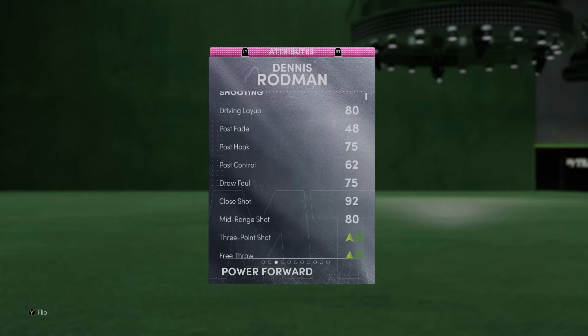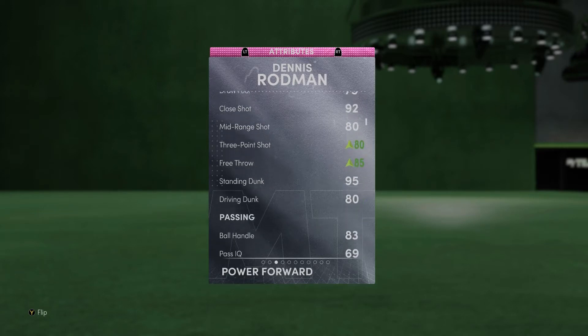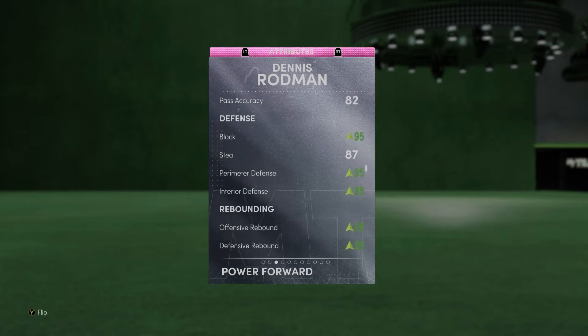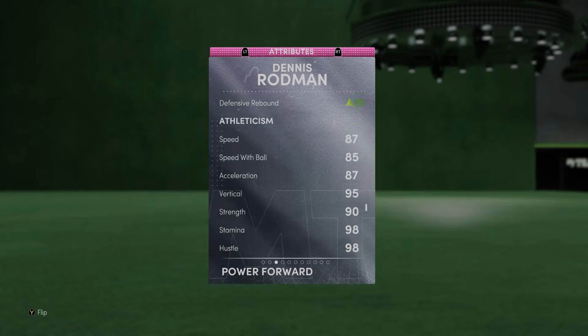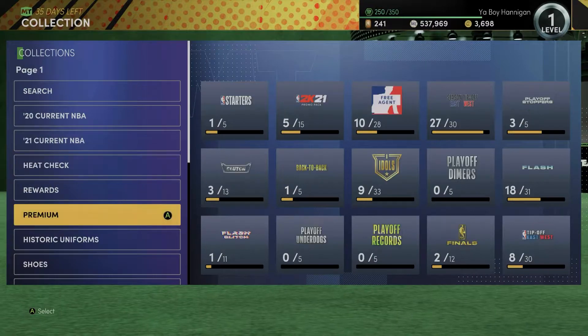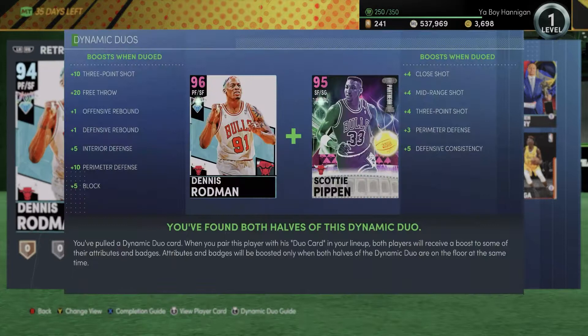He gets a 10-plus boost in the three-point shot, so now he's up to an 80. He gets a 20-plus boost from free throw, then a five and five for block and interior defense, and perimeter one and one for offensive and defensive rebounding. Dennis definitely got the best of this dynamic duo — he really did. It's a 10-plus for perimeter as well.